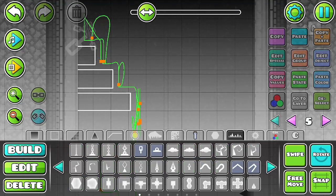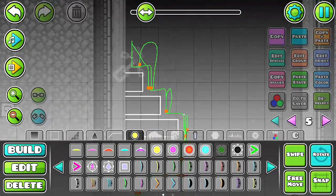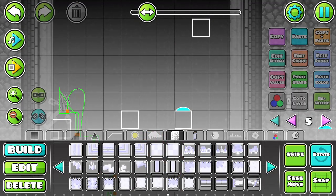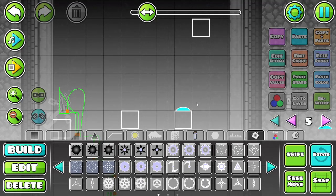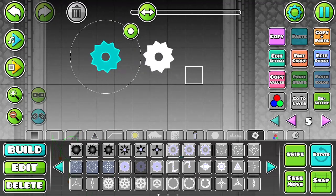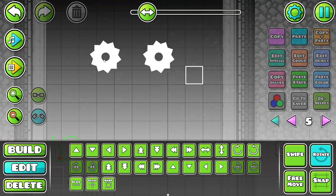So now we're going to do some more challenging jumps. And there are going to be saw blades. Saw blades! What's a good snowstorm saw blade? I think these are good. They have opposite spins — I like that. Okay, that's good.